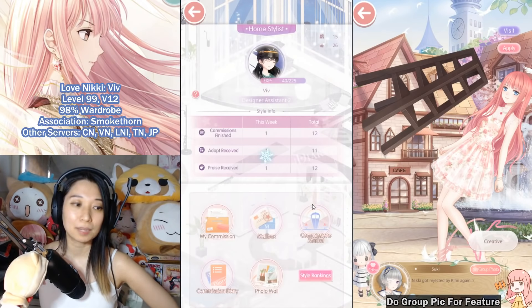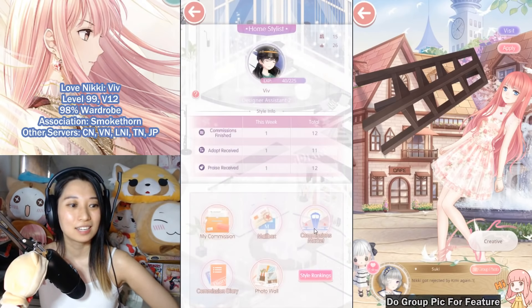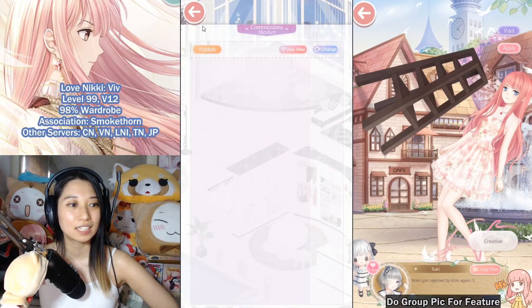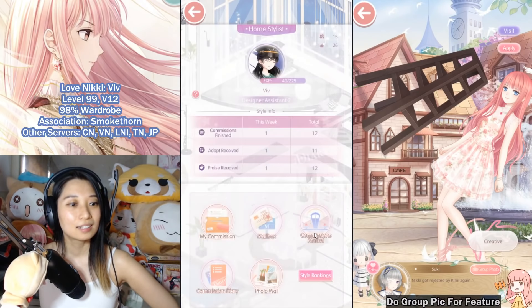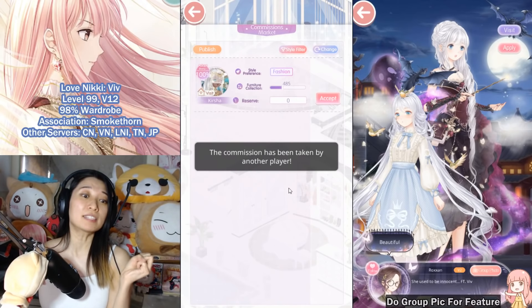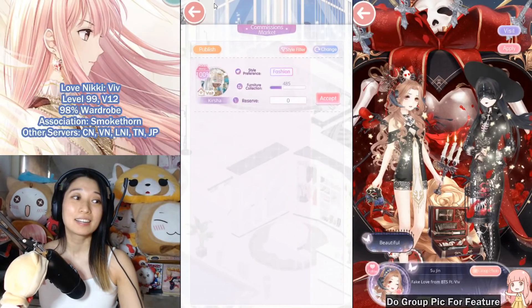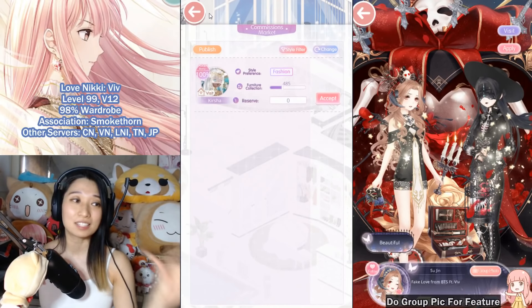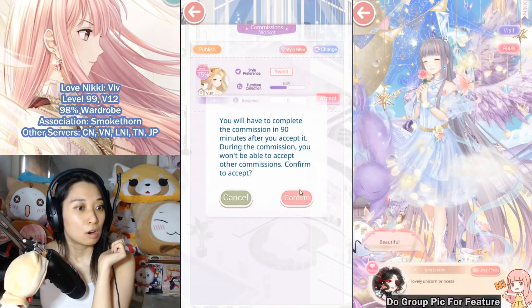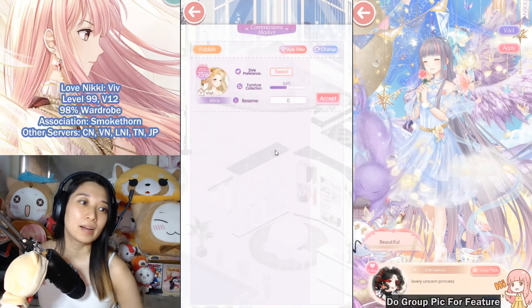If you're friendless like I am right now, find people off the commission market by refreshing. Eventually someone will come up — I found someone! No, it's been taken! You need to be really fast otherwise they disappear. This is so competitive.